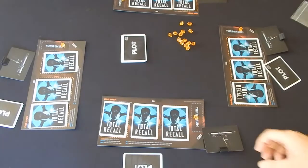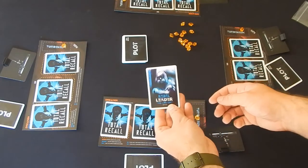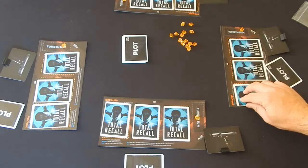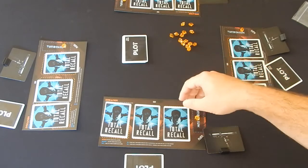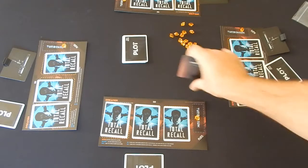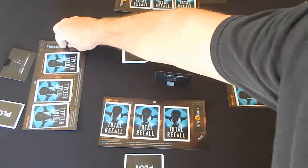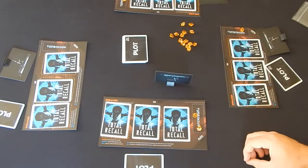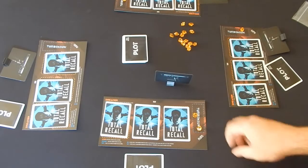On a player's turn, they may perform one action. They can either investigate — to investigate, they simply choose a player and then choose one of their cards to look at, gaining a small bit of information on that player. Or they can aim their gun. To aim their gun, a player must first flip one of their own cards face up, showing the whole table, and then may point their gun at someone, stealing all of their Turbinium in the process. Or if a player already has their gun aimed, they may take their next turn to simply pull the trigger.